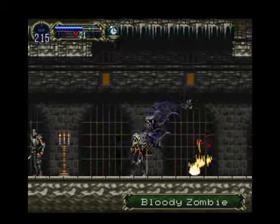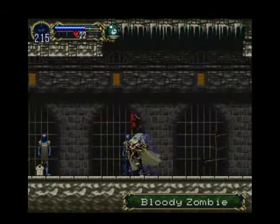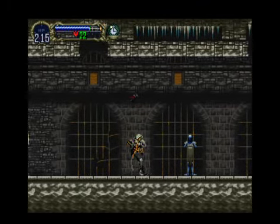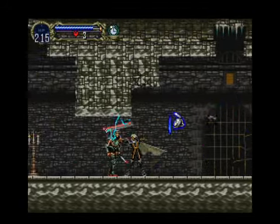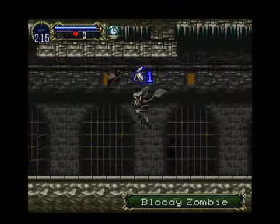Blood zombie - like those guys, you can heal off them. There's guys back there in the cells. What are they doing back there? I'm sorry, I'd let you out if I could, dude. Oh wait, is there something up here? Oh shit, I didn't mean to do that. Oops, alright, because I don't have the axe weapon anymore, I have to be careful with what I do.